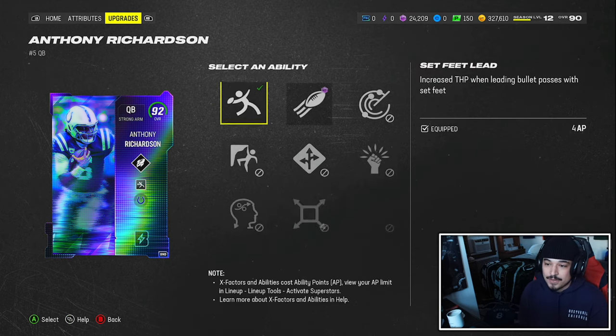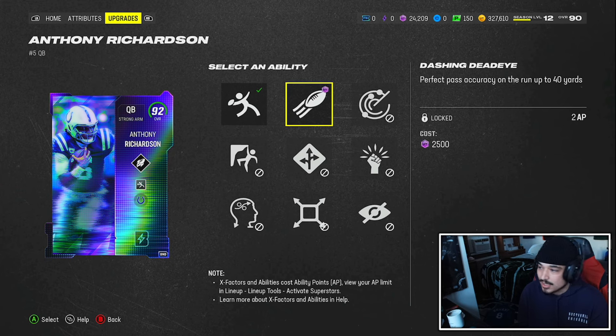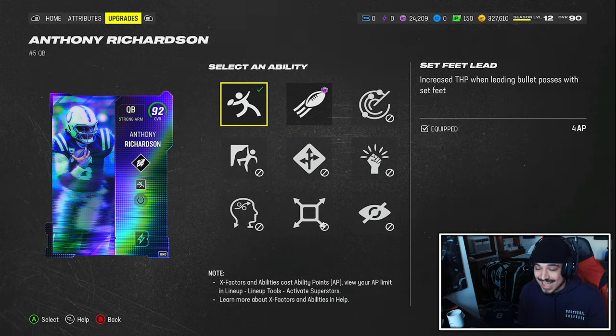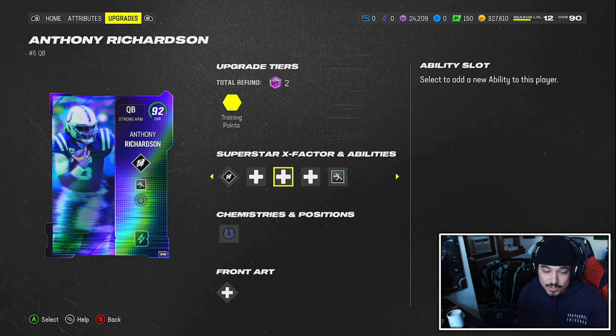For the abilities, yes he does get set feet. Same ability setup as Mahomes besides not getting Hot Route Master — Mahomes does get Hot Route Master, Richardson does not. And then you have obviously gunslinger and all that other stuff there.